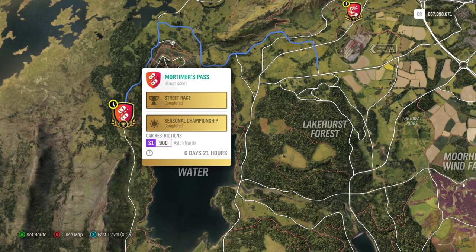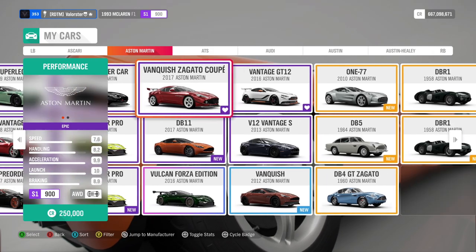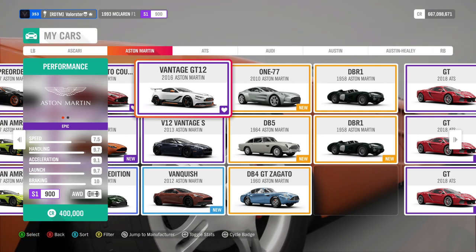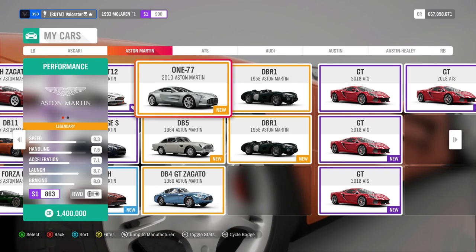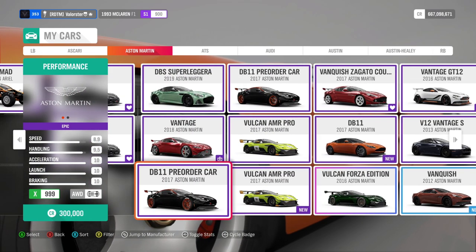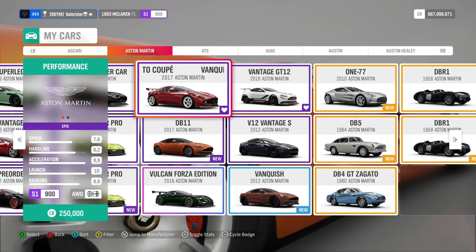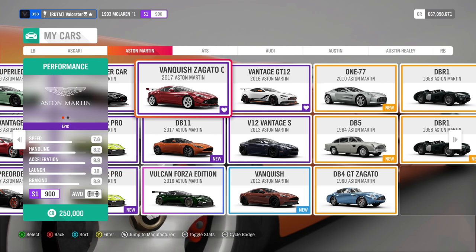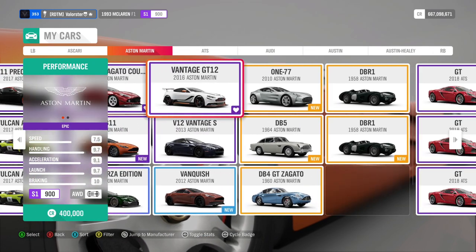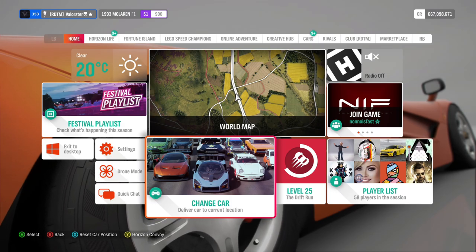Then S1 900 Aston Martin — beautiful cars. We have a lot of choices. This one drives very good, and the Vantage 177 is also a very good car, a little bit slower. My preference is the Zagato — I don't know if everybody has it, but it's really good, very grippy with great handling. Basically these three cars are my preference for that championship. What we win is the Aston Martin DBR1.